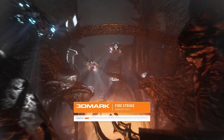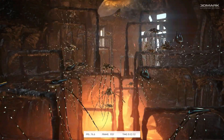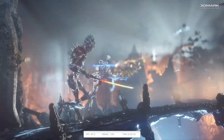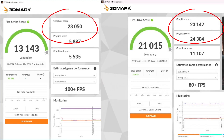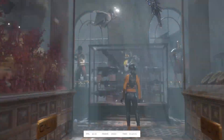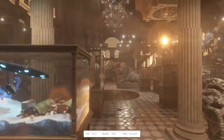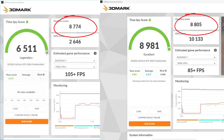On to the good stuff. In 3DMark, it's the graphics score we're probably more interested in. On the scrap PC, Fire Strike gets 13,143 points overall, and the newer one gets a score of 21,015. The graphics score, however, is only 92 points higher. Following that is TimeSpy, where the oldie gets 6,511 overall, and the new one gets 8,981. The graphics score is 31 points higher.